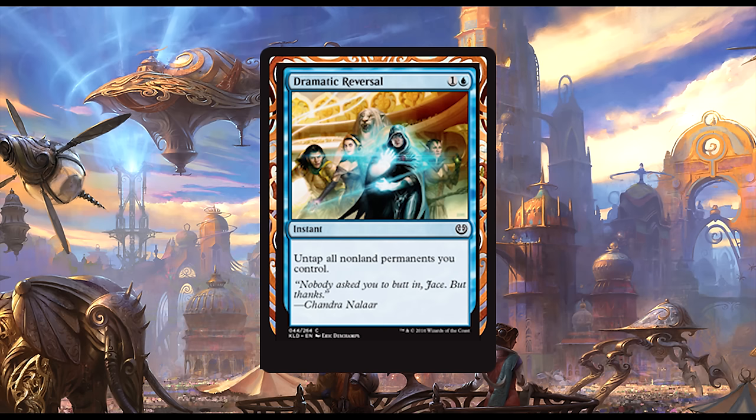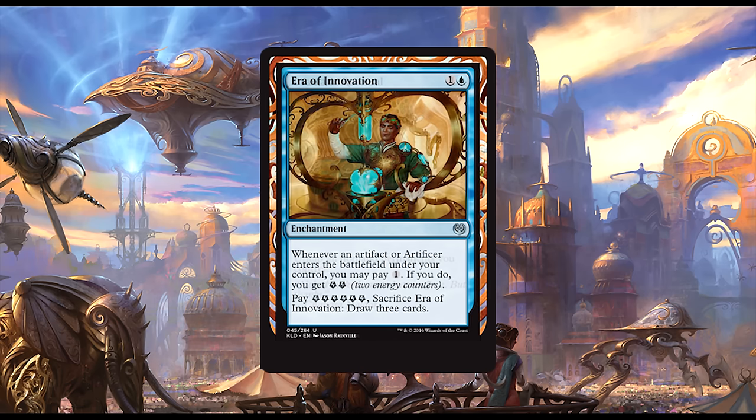Up next we have Dramatic Reversal. For one blue and one colorless, we have an instant that untaps all non-land permanents you control. Please don't play this card. It doesn't draw a card, doesn't add any stats to the board, or really do anything but untap your non-lands. I do fully expect to be gotten with this card at least once on an attack where the opponent untaps to block — but that doesn't make it good. Dramatic Reversal is a bad card, and I'm begging you: please don't play it.